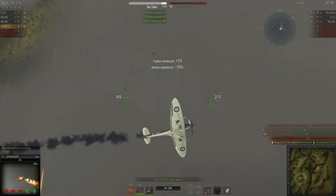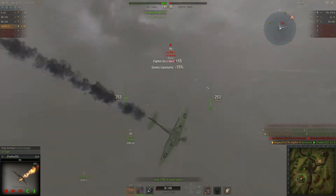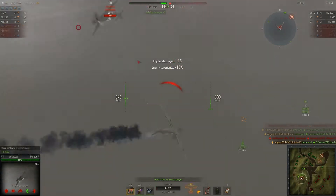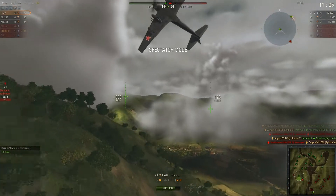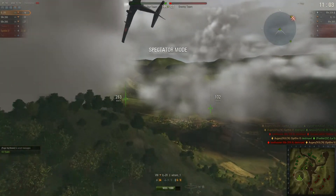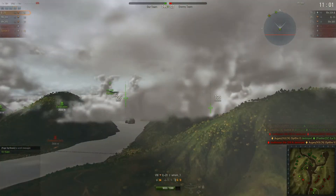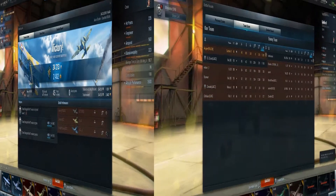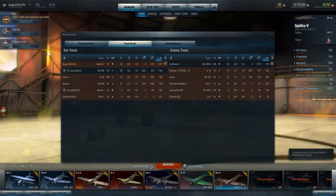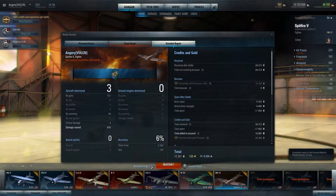Third kill. All that's left is the Messerschmitt 209, and we can turn under its guns — we might have a chance, but no. Anyway, it's a three on three at the moment and we've got three ground attack aircraft versus the enemy's fighter and two ground attack aircraft. They actually managed to pull us through by destroying the targets, and you see there — six percent accuracy, which I'm actually surprised is that high considering how I was shooting this game.